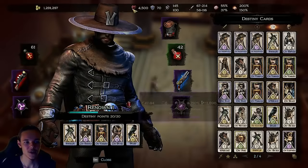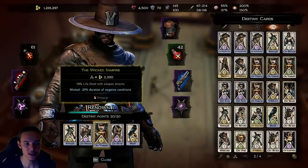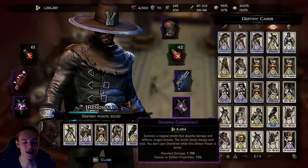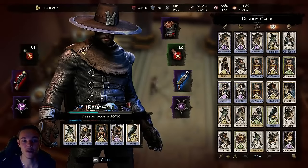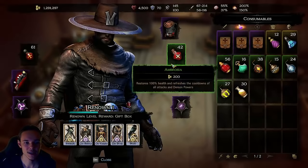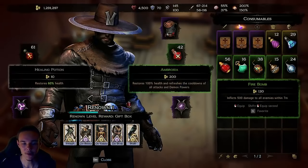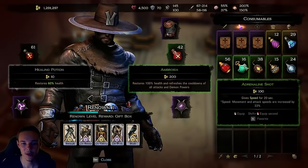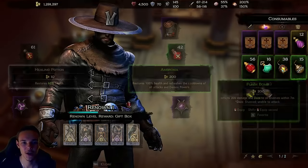An important thing to note is that you do not have any armor slots — you just have weapon slots, destiny card slots, and demon powers. We also have two potion slots; you start with one but eventually get a second. And there are not only potions — there are also bombs, firebombs, adrenaline shots, and other items that might help you overcome a tough situation.